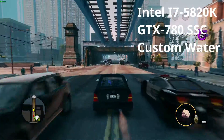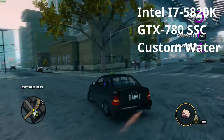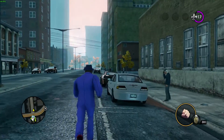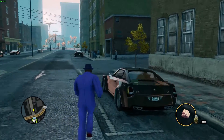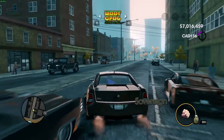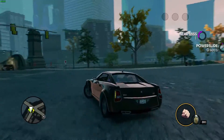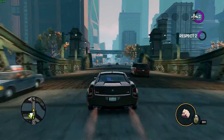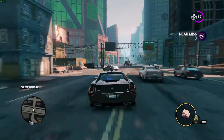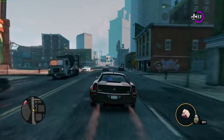I'm running an i7 5820K — that's 6 core, 12 threads — and a GTX 780, all under water cooling, which is probably a little extreme and more than what most people will be running. But if you look here and see how it performs when I just set it to ultra, you would assume my computer could handle that — but no, it was a bit stuttery. I didn't spend a lot of time fiddling with the settings, but turning down a couple of them seemed to stabilize things a bit.